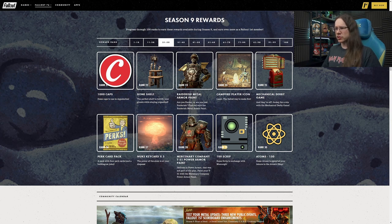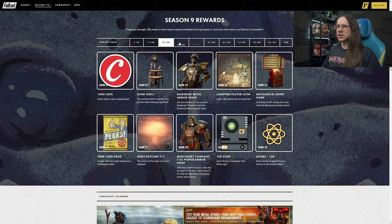Rank 29 we have 100 script - always good. 150 atoms at Rank 30. Gold bullion making its first appearance at Rank 31 - there's 100 of that. Then the Mercenary Company Pip-Boy paint - a new Pip-Boy skin. That's actually quite nice; a little bit of the flame effect around it. The colour scheme works quite well and could go with quite a few different outfits. There's a little logo there for the Hellcats as well.